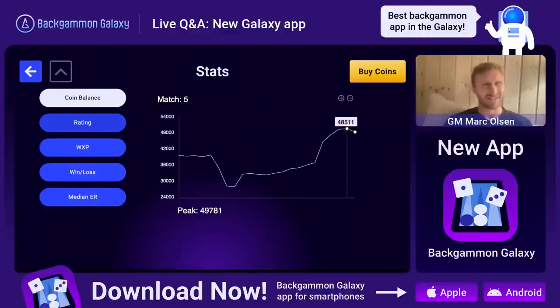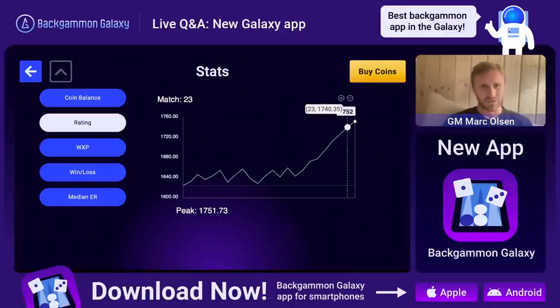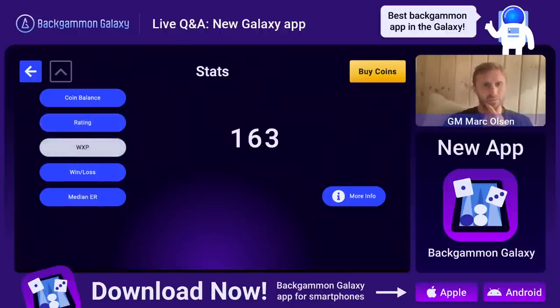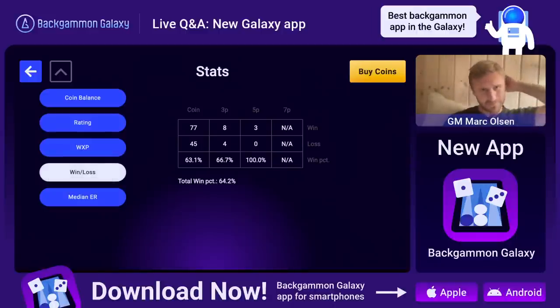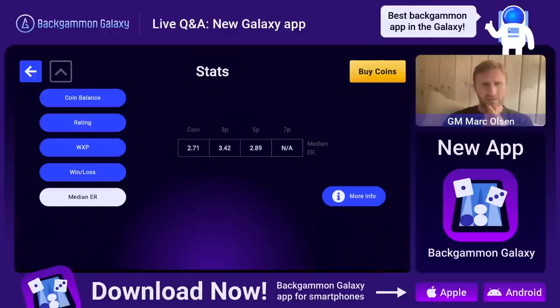We've got performance stats as well. We've got my coin balance - I've got a lot of coins. I think I'm ranked 19 or something in the coin leaderboard. My rating went straight up when I started playing rating games. We have this one called winning experience points - you only get them when you win, so it's not quite a participation trophy. You actually have to win to gain WXP. Then we have a win-loss record here - I'm at a pretty good win-loss record, I think 64%.